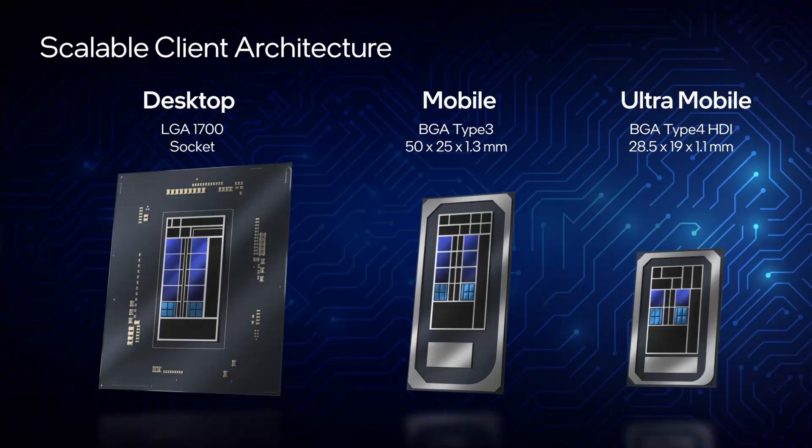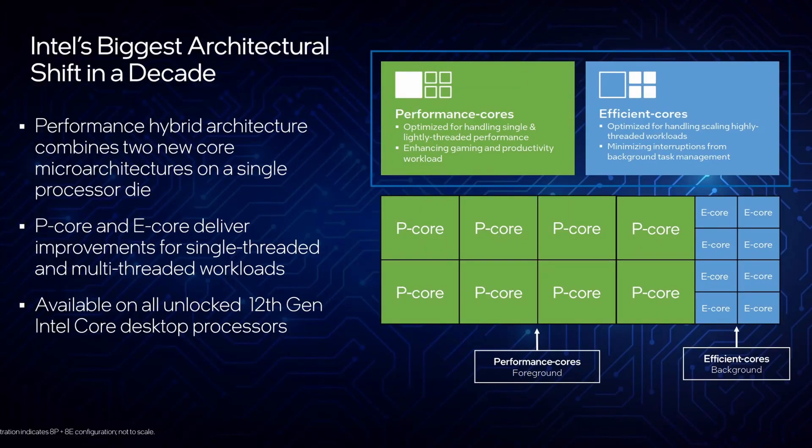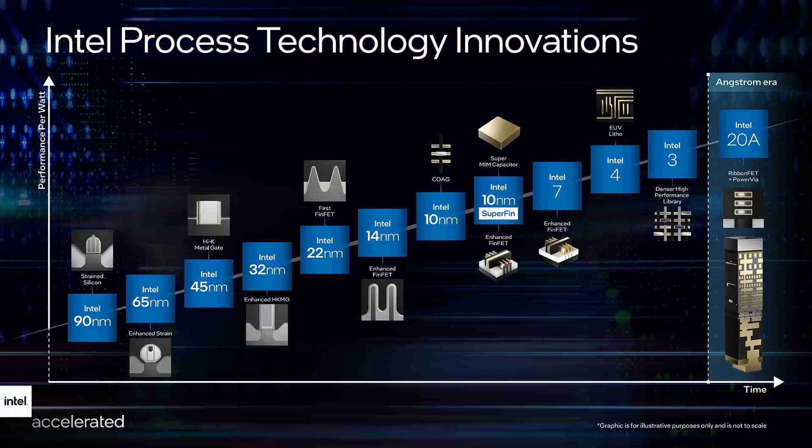Chances are you've already seen and read a lot about these new Alder Lake chips. But in a nutshell, the higher-end Alder Lake chips are now a hybrid architecture with two types of cores: the Performance or P-Core, based on Intel's new Golden Cove architecture, and Efficient or E-Cores, based on Intel's new Atom Gracemont architecture. And after so many years, these new desktop chips are finally made on a new process node — Intel 7, instead of the now eternal Intel 14 nanometer.